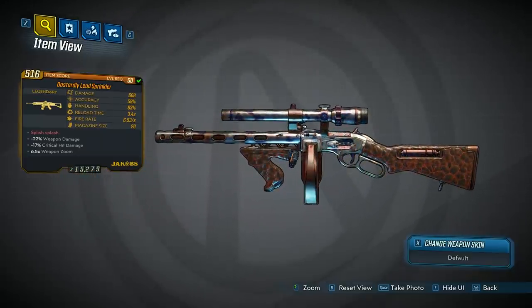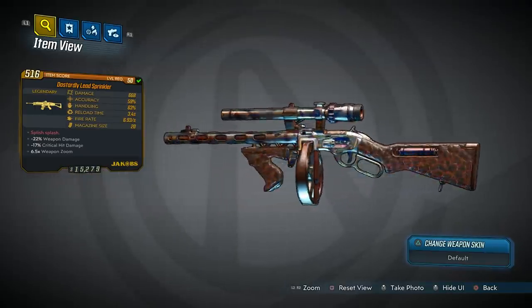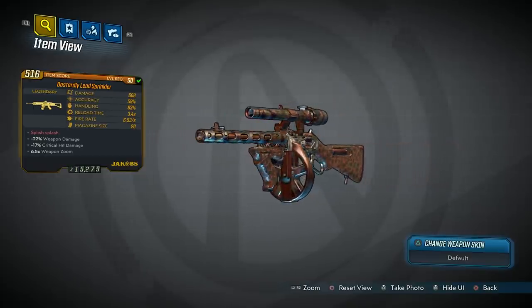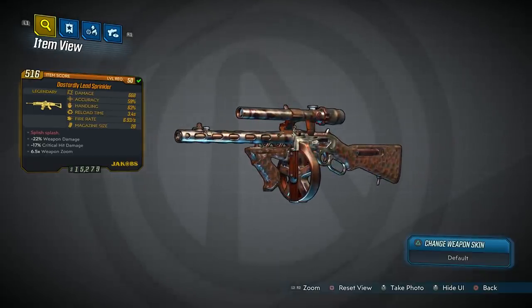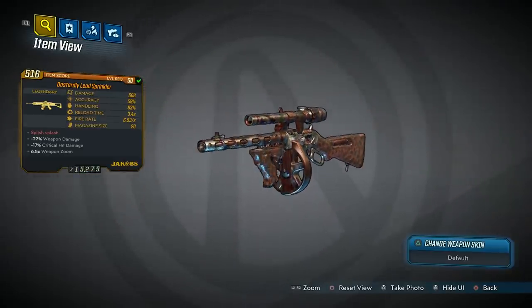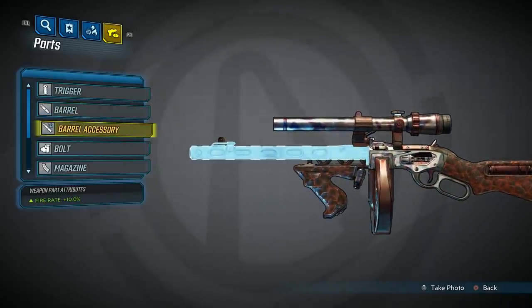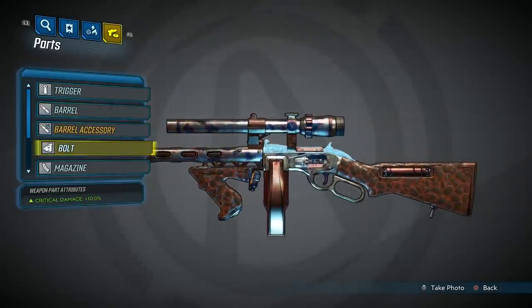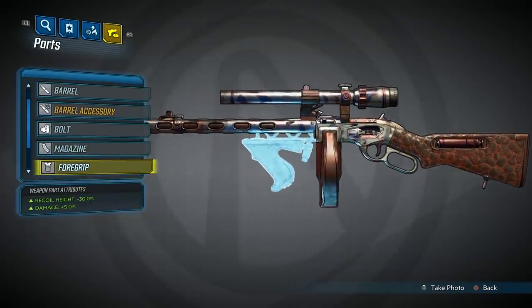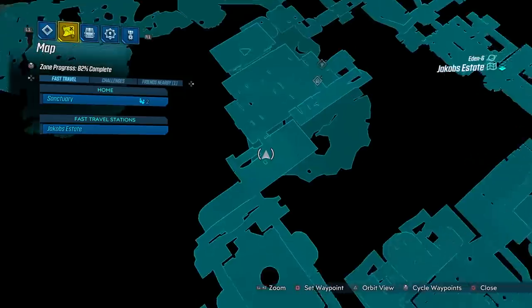The stats on mine at level 50 are 668 damage, 59 accuracy, 53 handling, 3.4 second reload time, 6.93 fire rate, and a mag size of 20. The red text says 'Splish Splash,' likely just a play on how this is a Jakobs gun that actually does splash damage. Headshots will cause multiple explosive pellets to spawn from the source, making this weapon ideal for mobbing situations. Body shots will give fewer explosive pellets, but either way it's extra damage on top of the base damage.